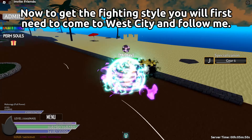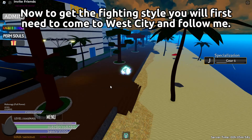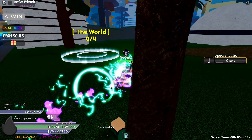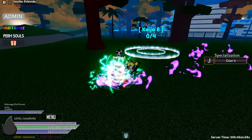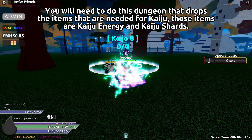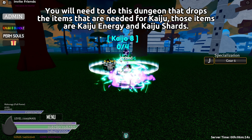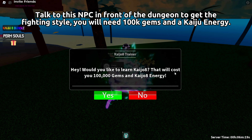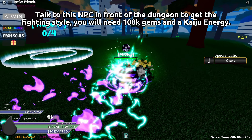Now to get the fighting style, you will first need to come to West City and follow me. You will need to do this dungeon that drops the items that are needed for Kaiju. Those items are Kaiju energy and Kaiju shards. Talk to this NPC in front of the dungeon to get the fighting style — you will need 100,000 gems and a Kaiju energy.